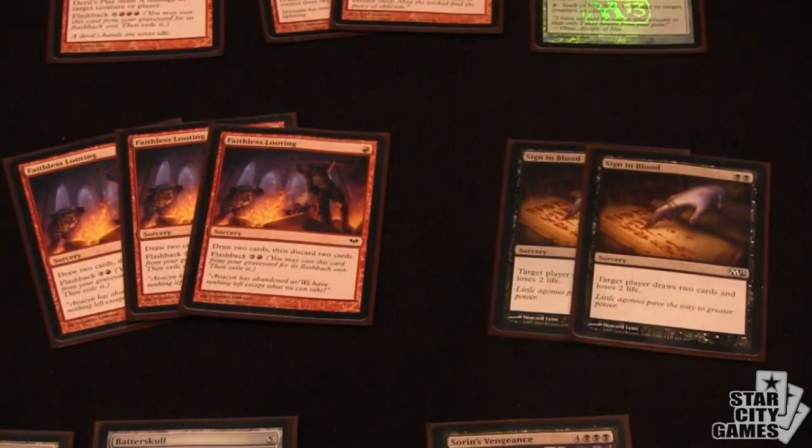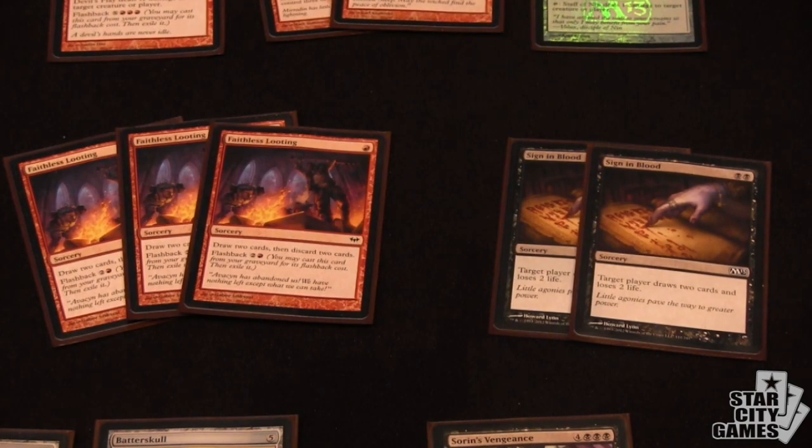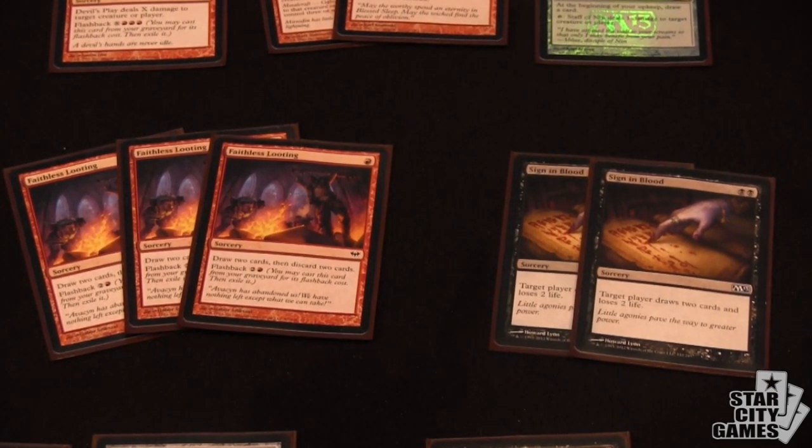Every control deck needs not just ramp, but also card draw. You have Faithless Looting, and you have M13 edition Sign in Blood — those are sort of the lifebloods of the deck. Sign in Blood is actually a last-minute add. I usually have four Faithless Looting, but this card is great. It's really good. And you actually have another card draw spell in the deck.